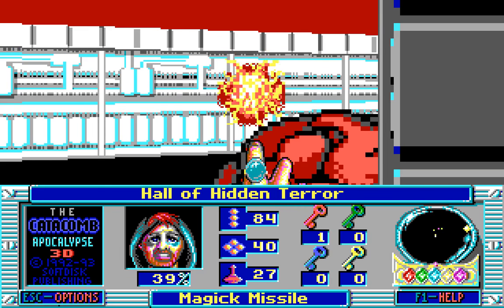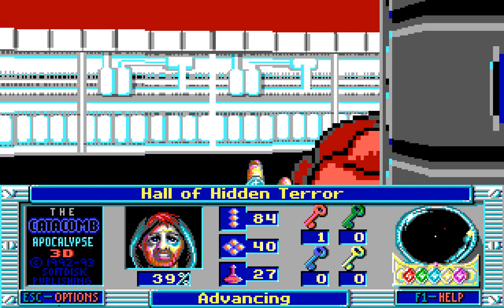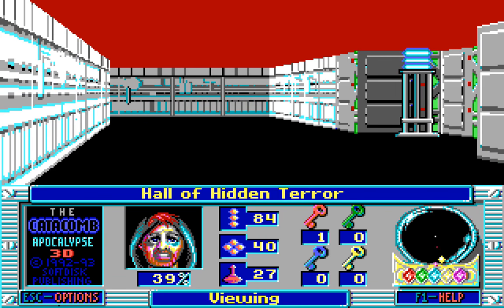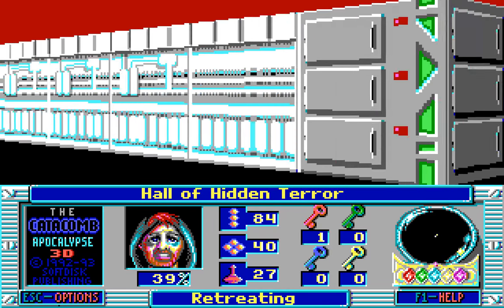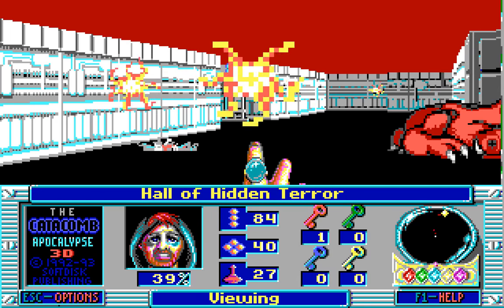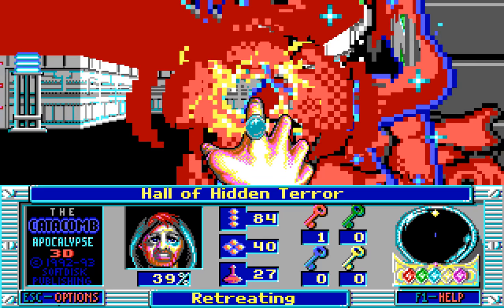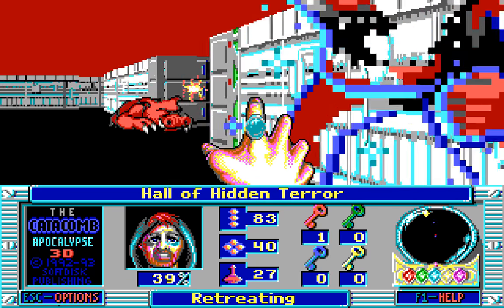Where are they, though? Is there one here? There is an enemy there certainly, but perhaps not the enemy we were expecting. No, indeed not! The Hall of Hidden Terror! There apparently is an enemy... nope, there is not an enemy! There is a ball of energy, though, that we need to destroy! And there is one of the invisible horrors there!